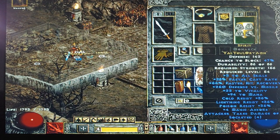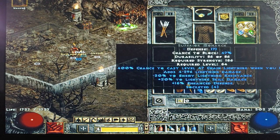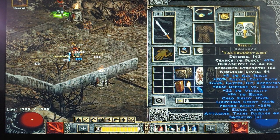On switch I've got a CTA and a Spirit. I could put the Spirit on my main, but I'm all right with the faceted Monarch right now. I should just make another Spirit — they're cheap, why not.